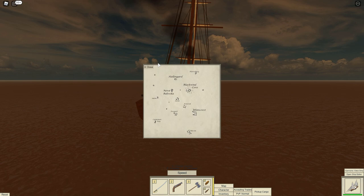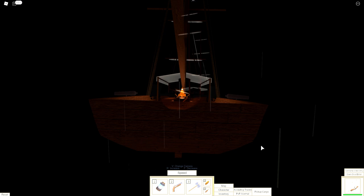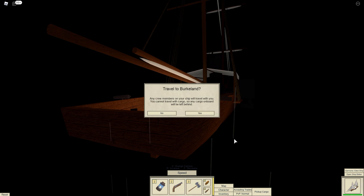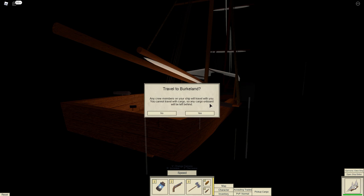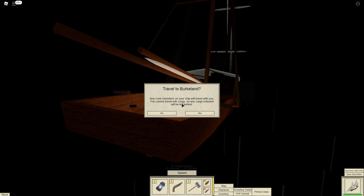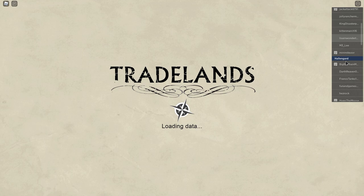Our cursor is now properly off the map. Then you're going to go ahead and get this proposition: 'Travel to Birkland?' Yes or no. Obviously you're going to press yes. Any crew members on your ship will travel with you. You cannot travel with cargo — any cargo on board will be left behind. There is no trading in Birkland, so if you come all the way up here with cargo you're going to lose it. Just don't bring cargo to Birkland.